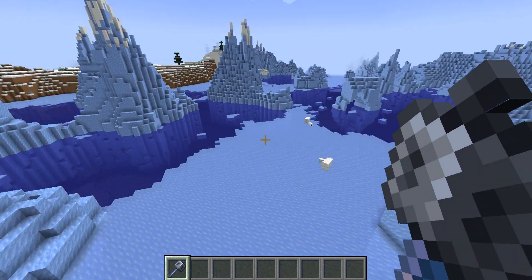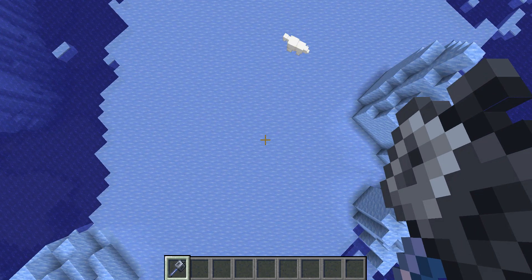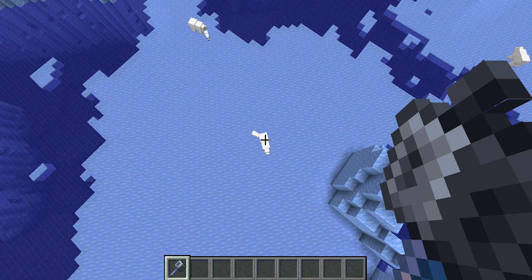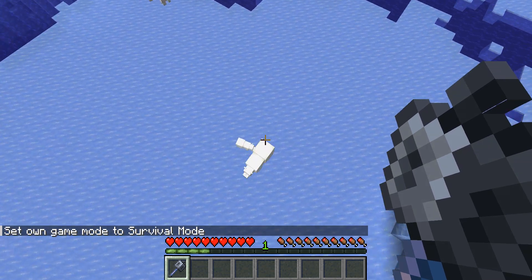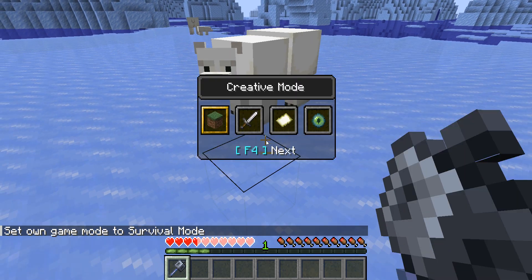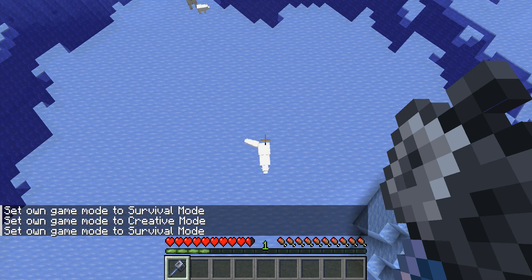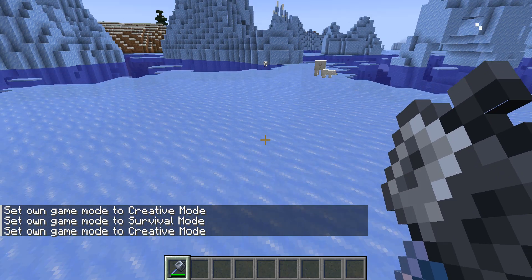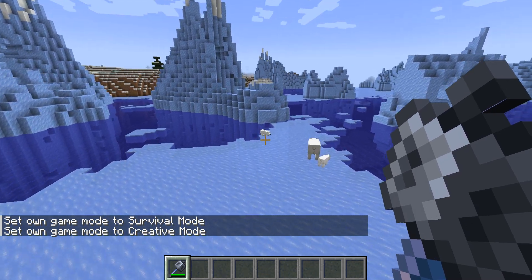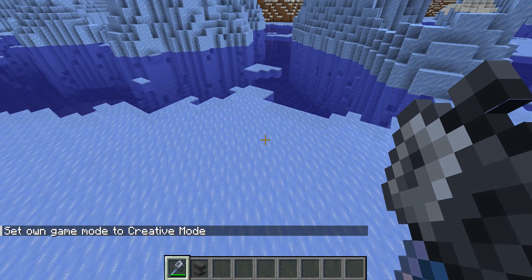And if you actually land your attack, you won't take any fall damage. As you can see — you take no fall damage. And as you can see, I launched super far. Let me get an anvil and show you the enchantments that can go with it.